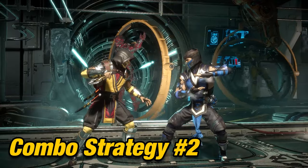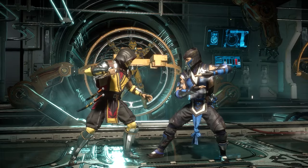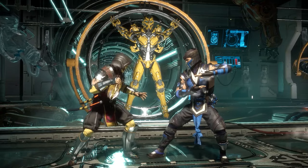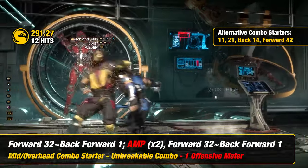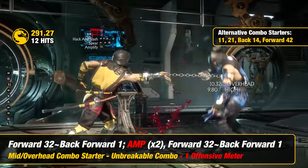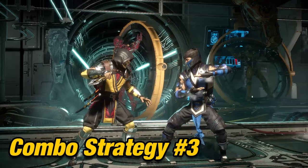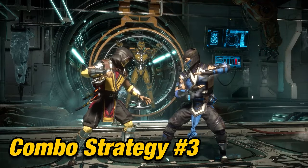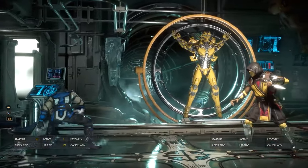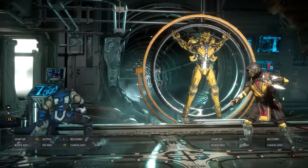Sometimes as Scorpion you want to deal guaranteed damage to your opponent, especially at high level. One thing to keep in mind is that Scorpion does offer combos that are unbreakable, which means your opponent can't use Breakaway. Here are some setups you can use. Scorpion's forward 3 is a great stagger tool — a must-use attack to pressure your opponent with. It's negative 2 on block, which is safe and recovers pretty fast. Most veteran players would use forward 3 into grab to deal guaranteed damage to a blocked opponent.